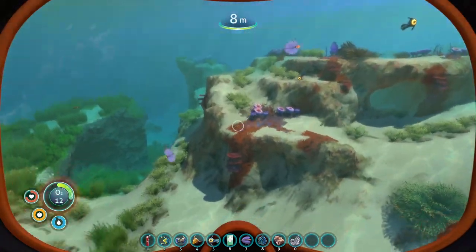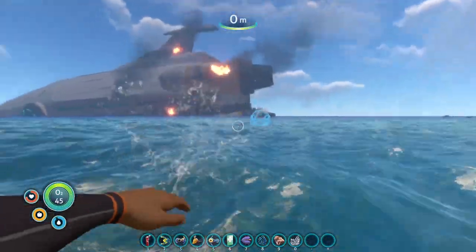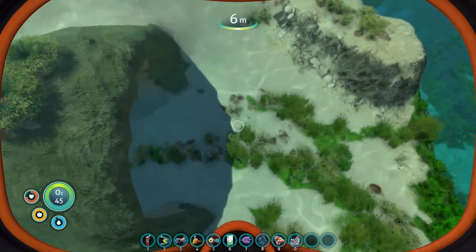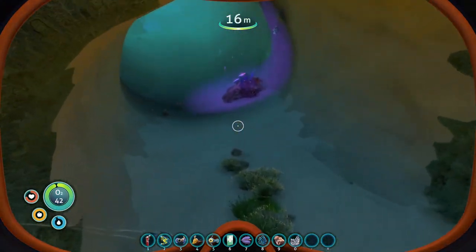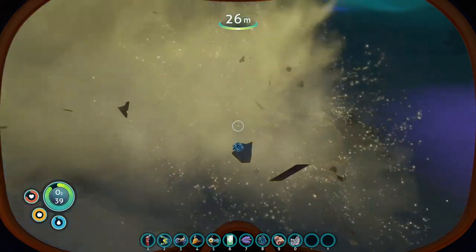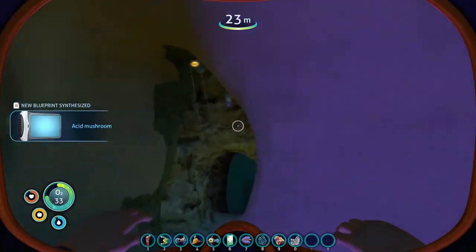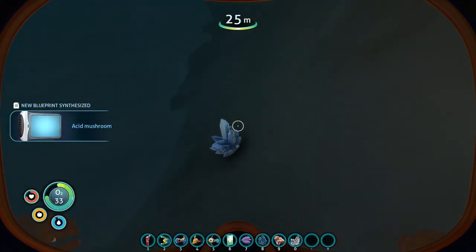Let's get a few of these rocks and then we'll head back. I do want to go through this little area here because usually there's quite a bit in here. Titanium, copper, a couple of batteries - or not batteries, acid to make batteries. Excuse me.